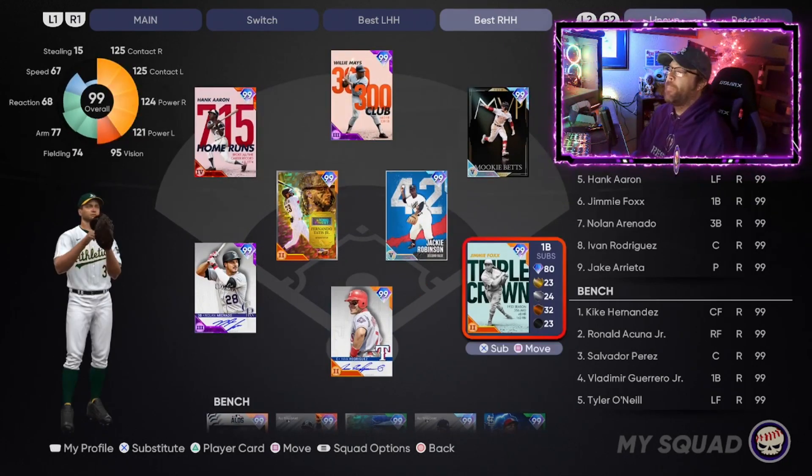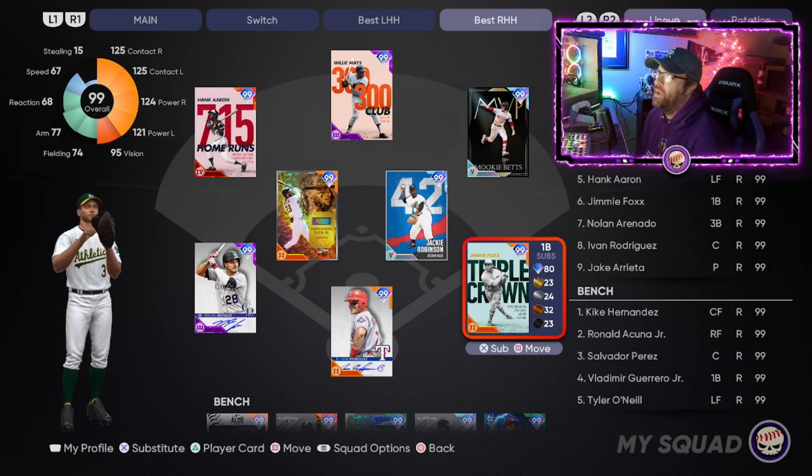Moving on to first base — the newest card that just came out is the Jimmy Foxx card, and I think it's the best option at first base in the game right now. He's got a really glitchy swing, and I'll use that phrase a lot. There's just certain cards that for whatever reason seem to have a glitchy swing — it's not for everybody, but a good portion of the community tends to agree on those cards.